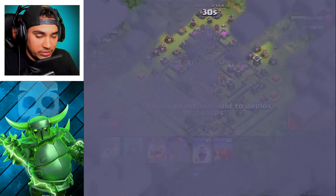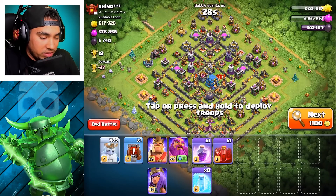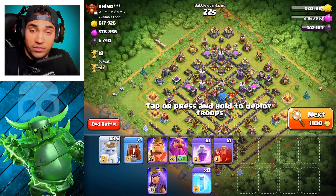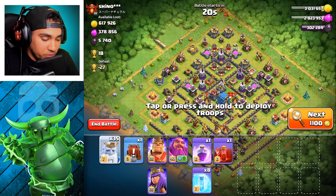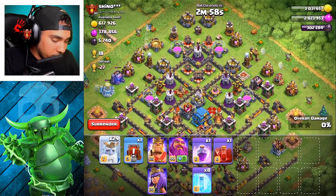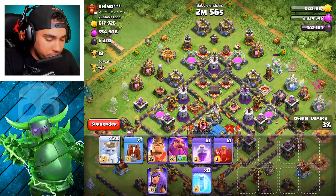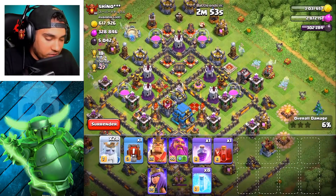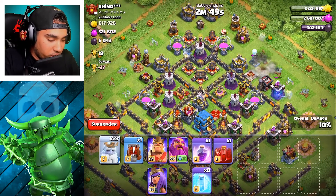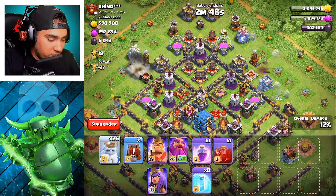Hey, this is good — we're gonna do this. So funneling is basically... you can farm with this guy and funnel. Check it out, we're gonna do both. Oh, he died. All right, so we're gonna try and get this — dang, all these traps. This is like a trap base.